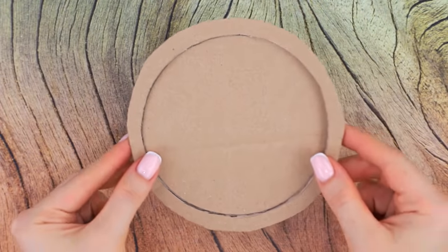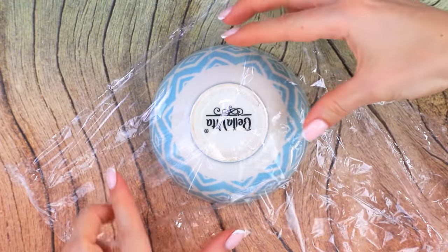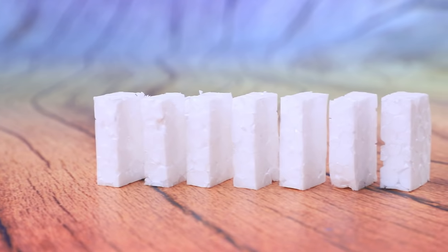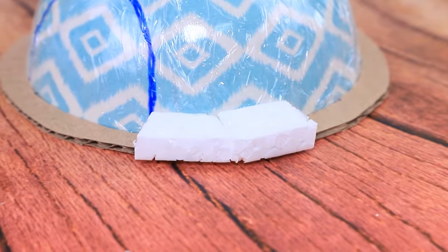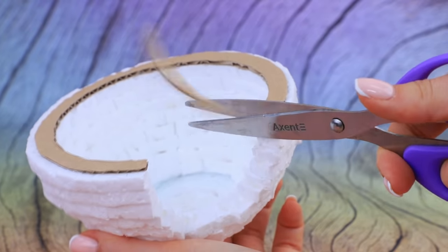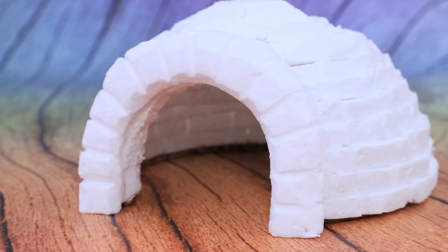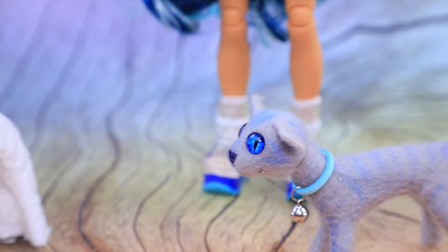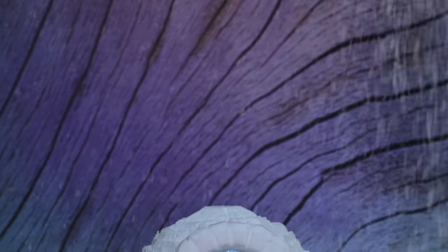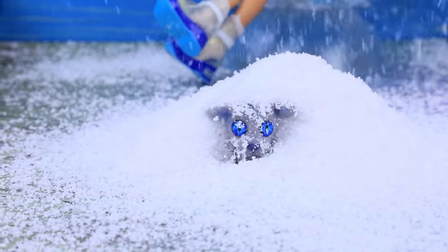Let's make an igloo! Cut a circle out of cardboard. Put a bowl on top and cover it with saran wrap. Outline an entrance. Cut cubes out of styrofoam. Attach the cubes and add an arch to the entrance. Sam will love his new icy home! In Coldy's house, the temperature is always below zero! You can't have hot drinks here, but you can have snow in your room! Sam loves diving into snowdrifts and chilling in his igloo!